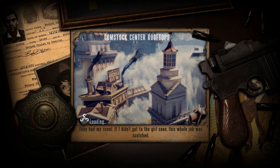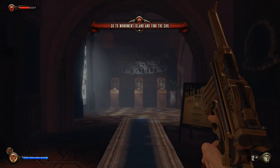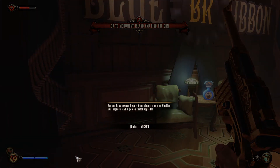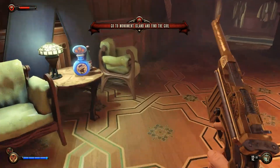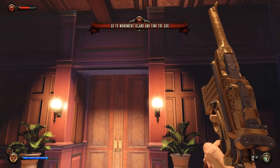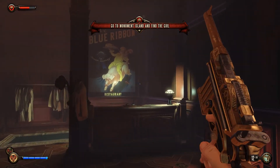They had my scent — if I didn't get the girl soon, this whole job was scotched. Alright, here we are. Since I have the Season Pass access, I get some free stuff, which is kind of cool. I get a golden submachine gun, and I already have my golden pistol, as you can see.